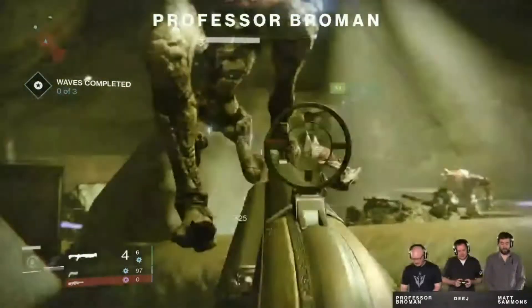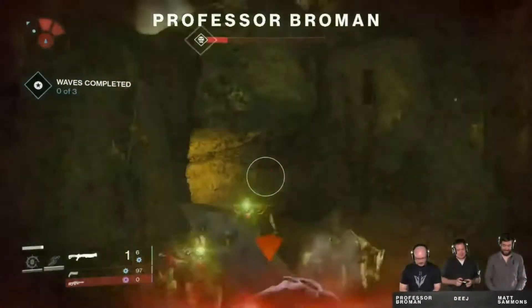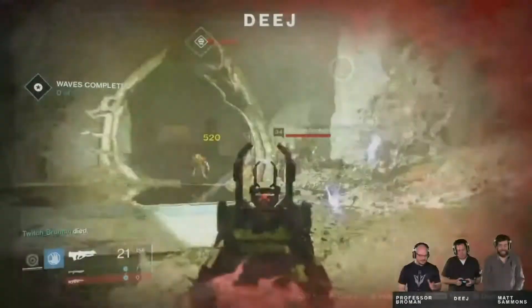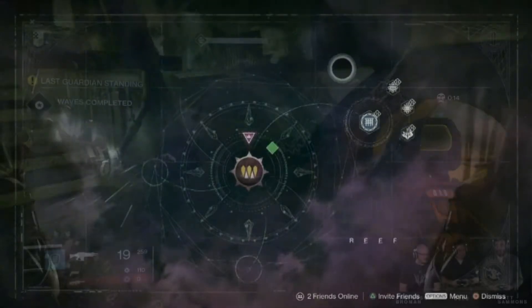Bungie has confirmed that the level cap will be 34 once the House of Wolves comes out. Once the Prison of Elders is unlocked, this is what the interface will look like. I would like to assume that the crown in the middle is actually the Queen's Bay, where you get all your missions, and everything to the right is everything of the Prison of Elders.